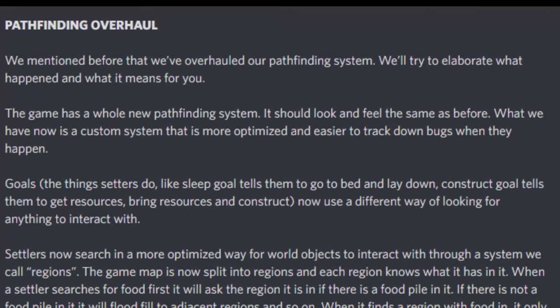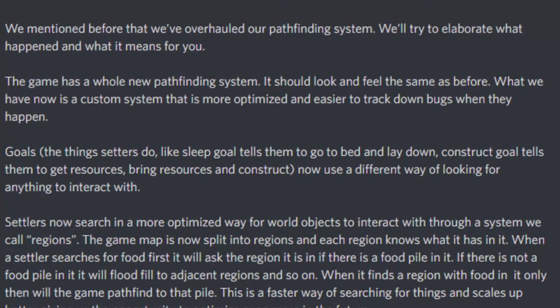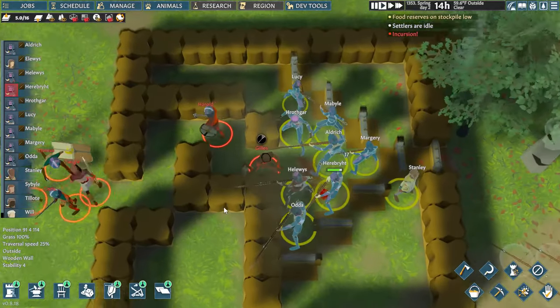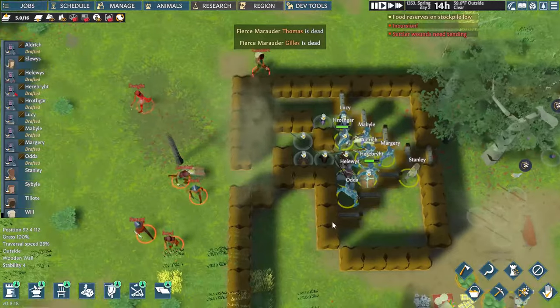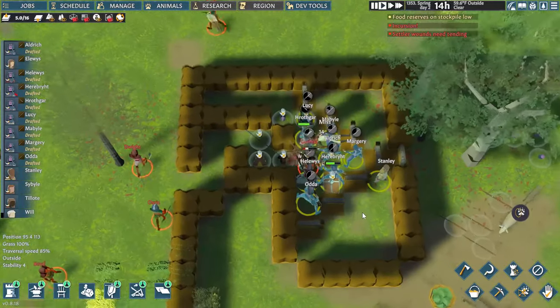The pathfinding changes are a little hard to show or evaluate. Essentially, the game is now faster and better at making settlers do what they should be doing. This optimization is supposed to help late-game smoothness, but as far as I can tell, it doesn't seem to make a difference for enemy raiders like I was really hoping it would — they'll still funnel through your tricks very slowly. I think this is going to play a role in large colonies with a huge amount of characters, but it's still too early to see any major differences just yet.